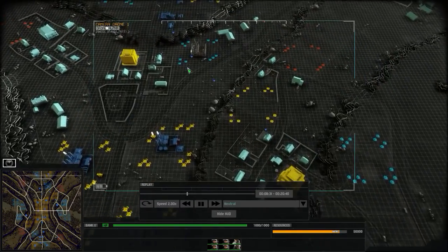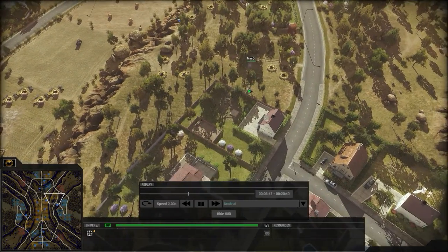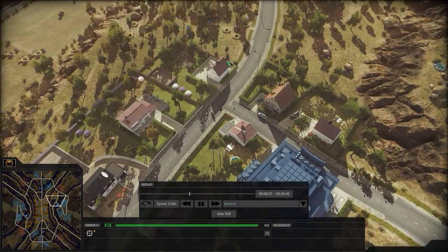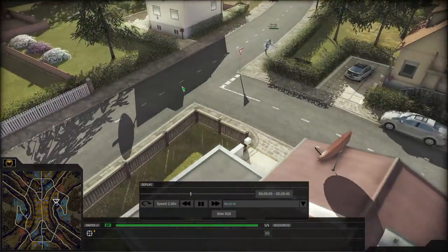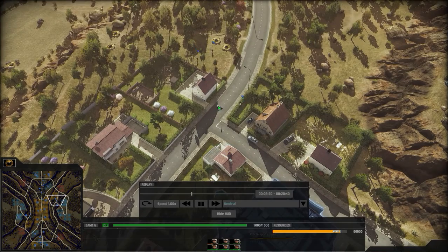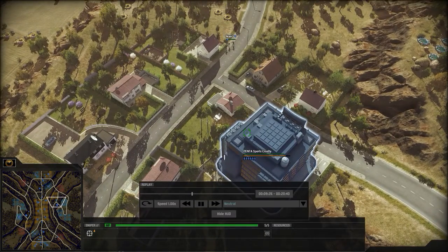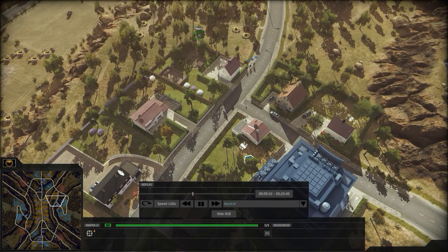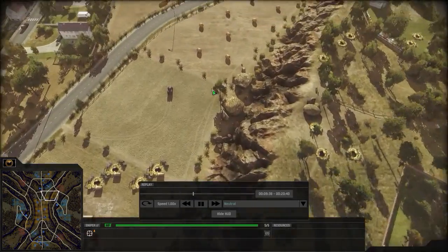Both sides are really sticking with infantry — no tanks or anything. Mano masses some sniper chaps, probably to snipe out the infantry in the bank. If positioned correctly he can pretty much kill everyone in there in two volleys. He brings up a fourth sniper — a little bit overkill, but if you really want someone dead, get more snipers.